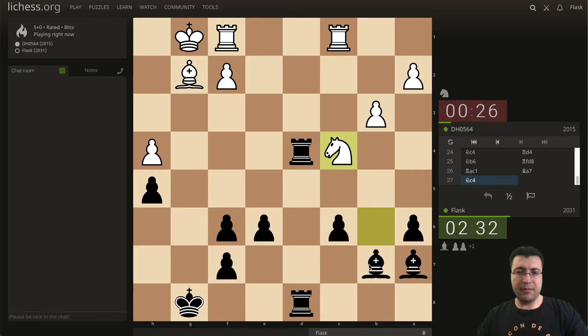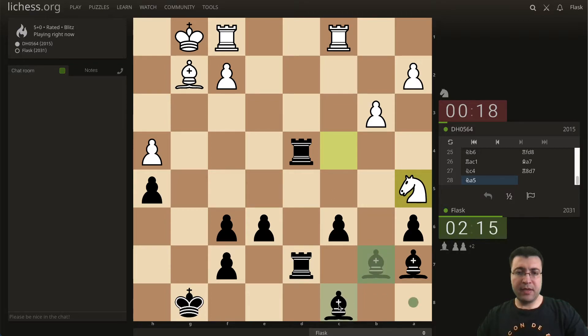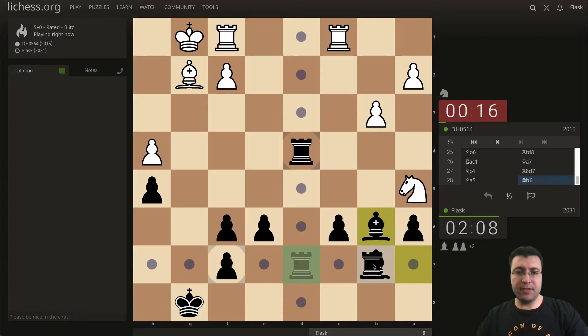In this case I need to come here, not to get in the way of the rook after this capture. So now he blocks, and let's defend this bishop. Now I can push this pawn. Hmm, this is interesting.